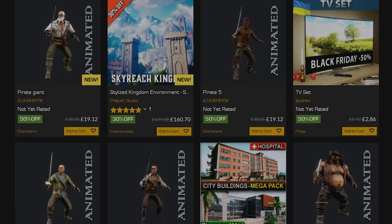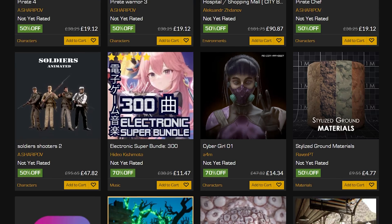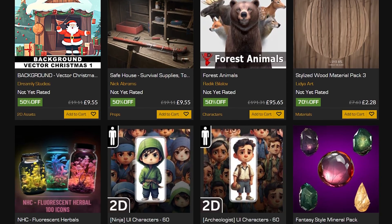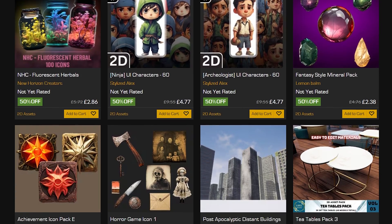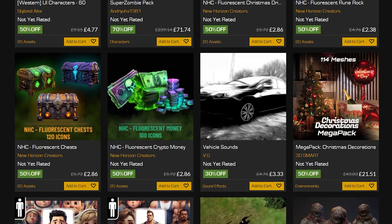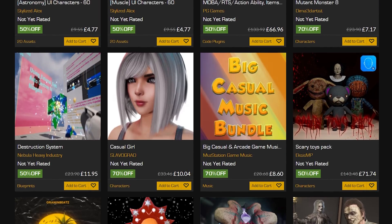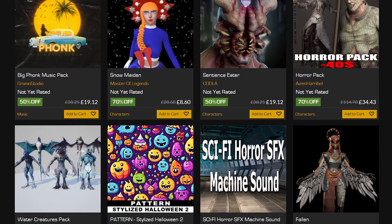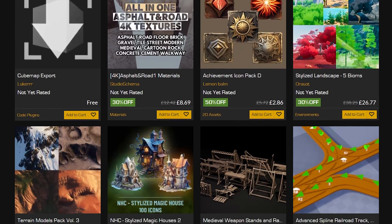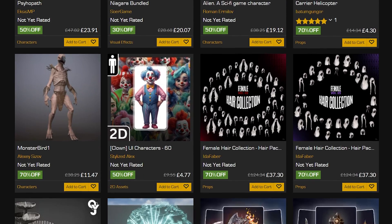Hey guys and welcome back to another Unreal Engine Marketplace video. It's come to that time of year again where we're now doing the Black Friday sale on the Unreal Engine Marketplace where you can save up to 70% on nearly 2,700 different assets from now until the 3rd of December, which is going to be next Sunday. You've got quite a while for this sale, which is always great, and if there's been something you've had your eye on for a while, now is the perfect time to get it as it could be up to 70% off.